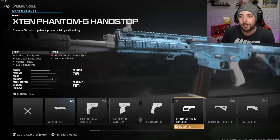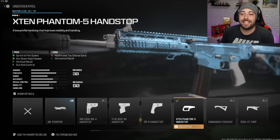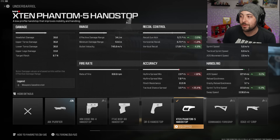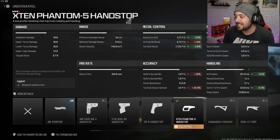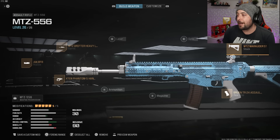For the underbarrel we've got the X10 Phantom 5 Hand Stop — this gives back the sprint-to-fire and ADS we lost, plus vertical recoil and gun kick control as bonuses. We do lose some horizontal recoil, which is a downside since the gun drifts a little left. But we get ADS back at 8.1% and sprint-to-fire at 6.3%, which makes it worth it.